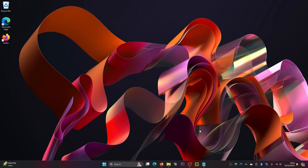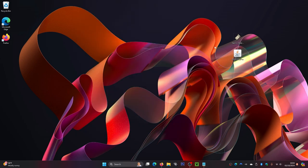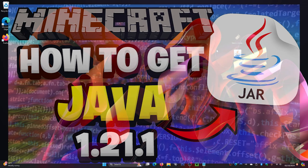Now head over to your Downloads folder. Load up your File Explorer, which is usually on the taskbar. Click on that, then click on Downloads. Here we can see our two files: the Essential mod and the Fabric installer. Just drag these out to your desktop.